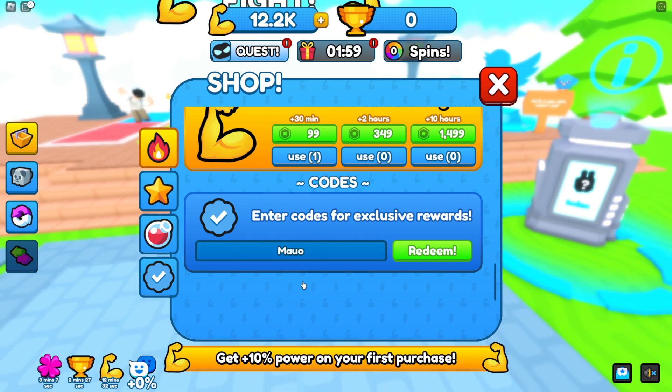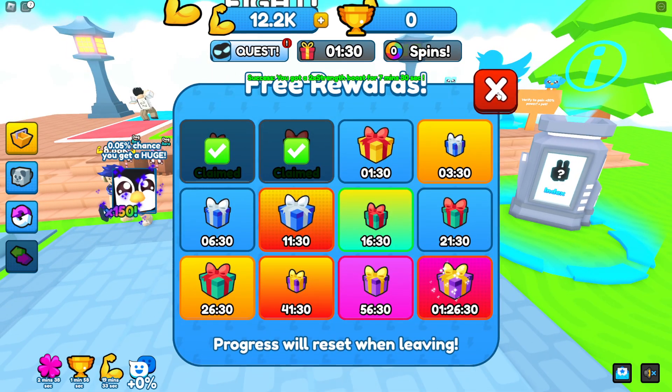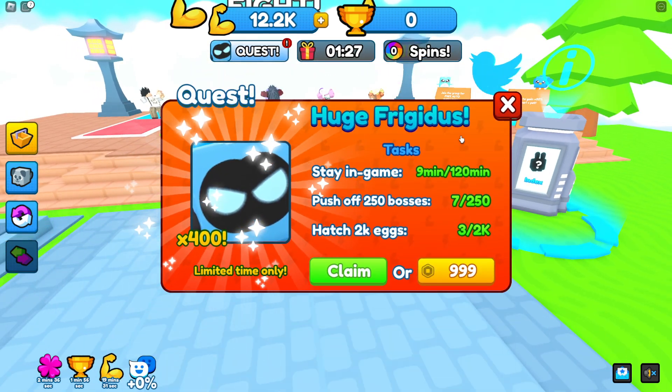The first code gives a two times win boost. The next code is 'carrot' — literally carrot. Next code is 'twomillionvisits'. You also get 'threemillionvisits' and 'onemillionvisits'. Then there's the 'firstupdate' code and the 'push' code. Redeem all these codes, guys!